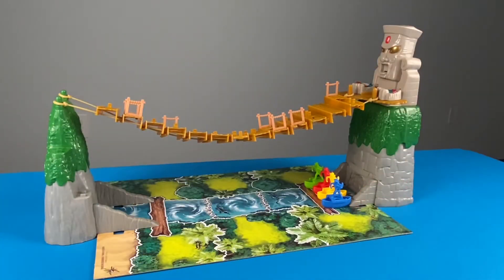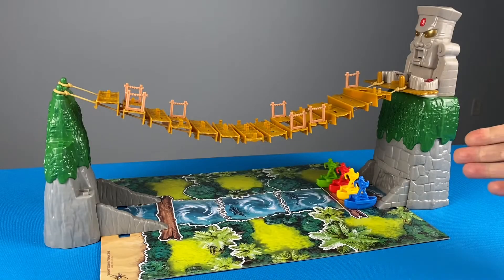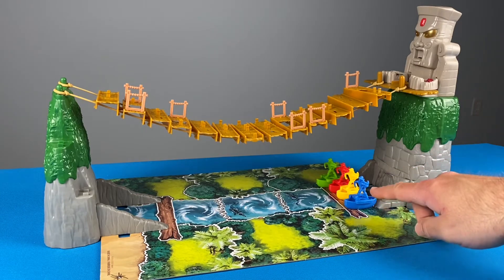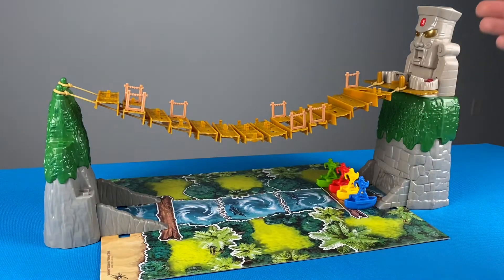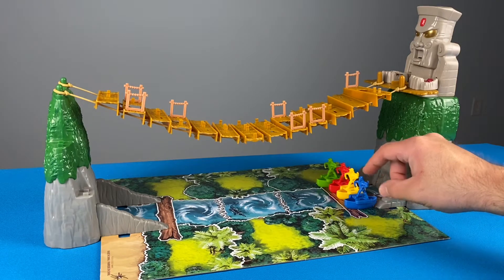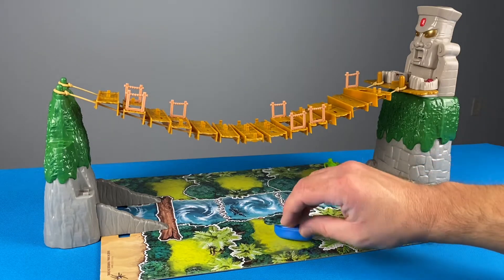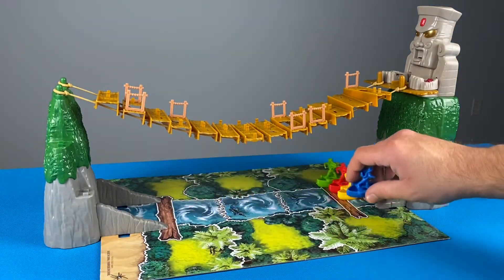Now that setup is complete, you're ready to begin. The youngest player goes first. Forbidden Bridge is a racing game — the objective is to get your explorer down the river and across the bridge to collect gemstones. An explorer must collect two gemstones to win: one in their backpack and one in their canoe.